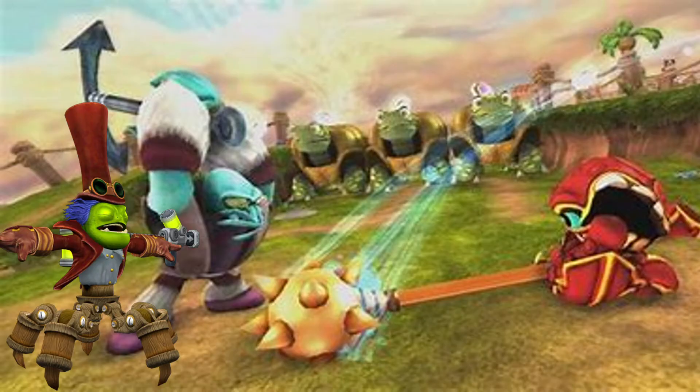Whamshell has a cool design, I quite like it. He looks like a little crustacean, which he probably is supposed to be, considering he's a water element. But first of all, he uses his mace for his first attack, his primary attack, which is really understandable.